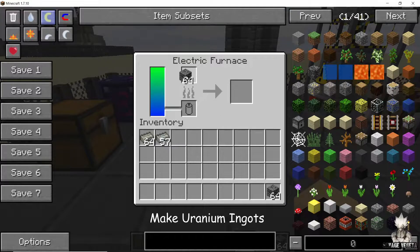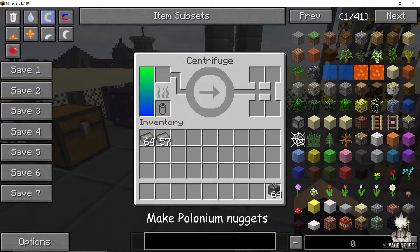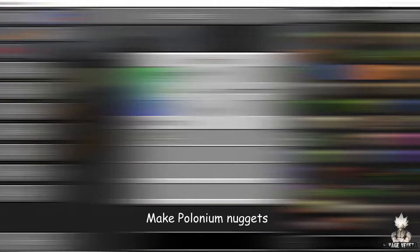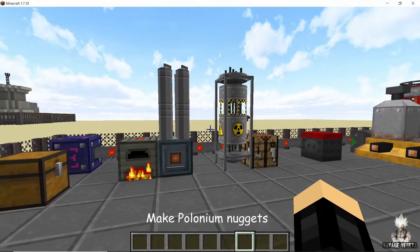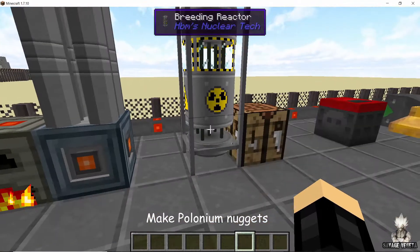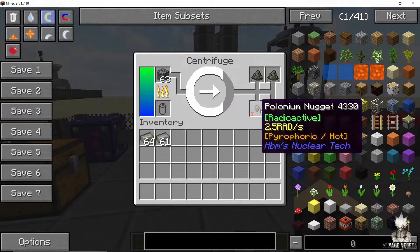The very first thing you are going to do is take uranium ore and put it in an electric furnace, which will give you uranium ingots. Also put some uranium in the centrifuge — when it processes the uranium ore it is going to give you uranium powder and also polonium nuggets. It is the polonium nuggets that we are really interested in, because we are going to need them in order to run the breeding reactor.